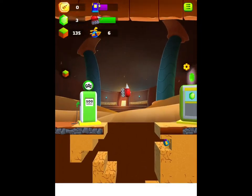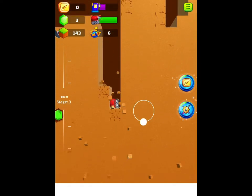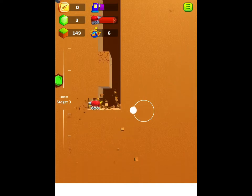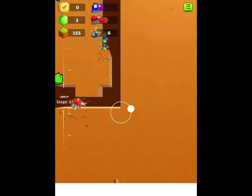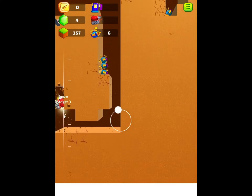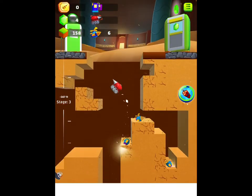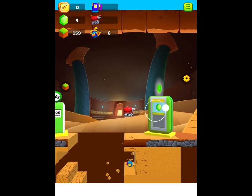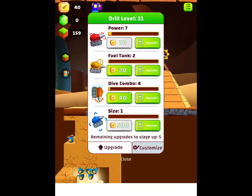So first, let's talk about what this game is about and what you do. In this game, you have to use your drill, like I'm doing right here, to dig up gems and treasures. Then, you have to trade your gems for money and upgrade your drill so you can pass the level and move on to the next level. You also need to upgrade your mini-bots which help you mine and get gems.